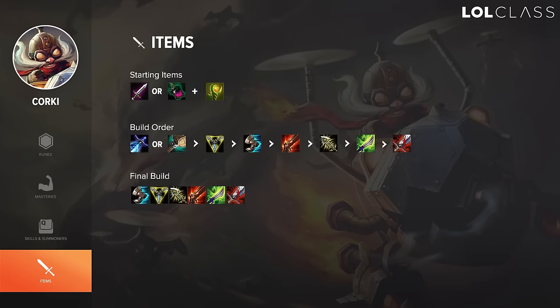The starting item for Corki is either Corrupting Potion or Doran's Blade with a cookie. It depends on how you think the lane will play out. If it's mostly going to be a farming lane where both players stay far from each other, go for Doran's Blade — when you trade one auto you will win because of the sustain and extra damage. If it's a more explosive lane where both players want to fight a lot, like Quinn versus Corki, it's better to start with the Flask so you can pop a pot after every trade and sustain through a long fight.